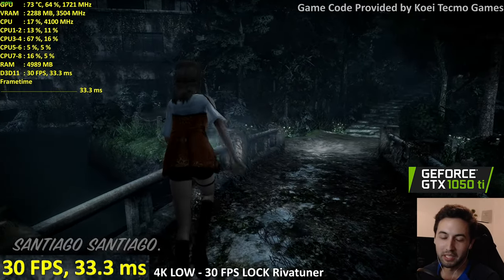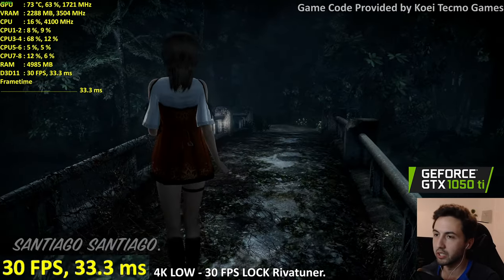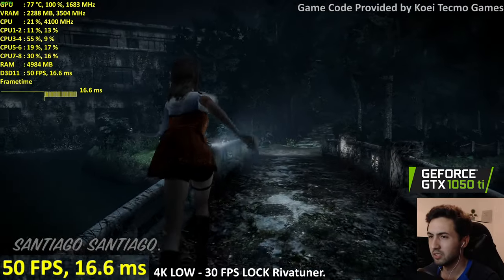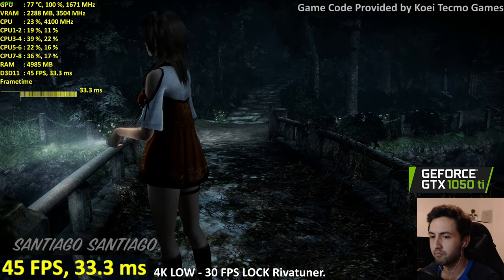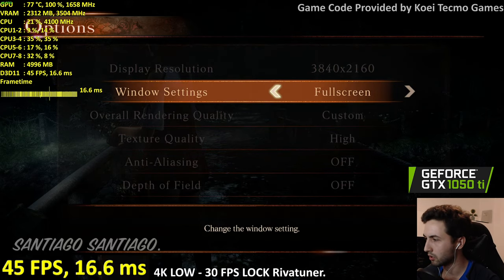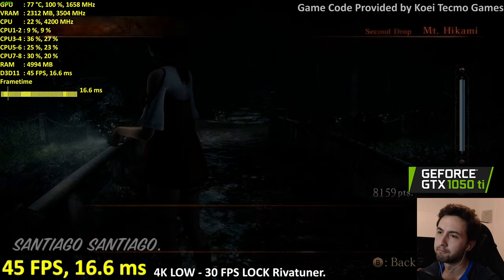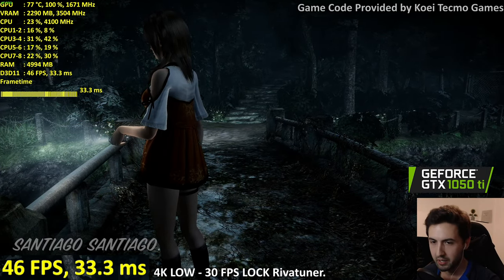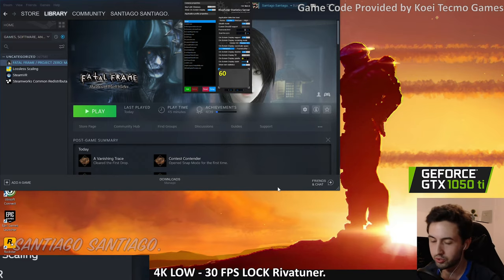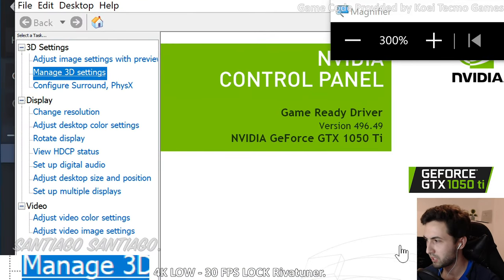Don't bother locking to 30 — just play at 1440p 60. If you unlock the frame rate the frame time is super inconsistent. There's no VSync option in-game, so let me try disabling VSync from the Nvidia control panel to see if that unlocks the frame rate. Let's go to Nvidia Control Panel and disable it — setting to Fast so I don't get tearing.